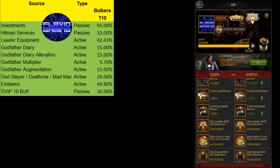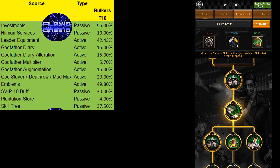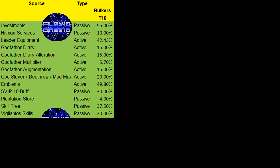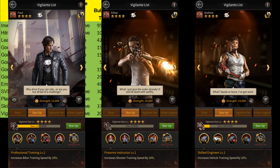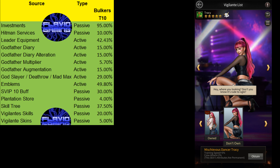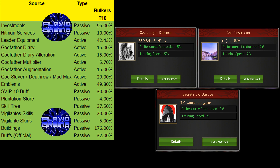You get 30% from the SVIP 10 buff, 4% from the Plantation Store buff, up to 37.5% from the Skill Tree, and 20% from Vigilante passive skills for tier 10 bulkers — since there are 3 passive Vigilantes that buff tier 10 bulker training speed, while there are only 1 each for all other troop types. You can also get another 5% from Tracy's skin. You can get up to 176% more if you have 8 Elite 6 clubs. Then you have the Mayor, Governor and Las Vegas buffs that can give you up to 32% more training speed.